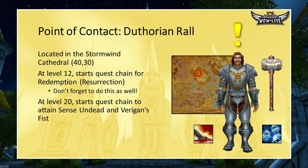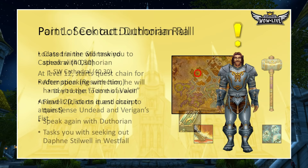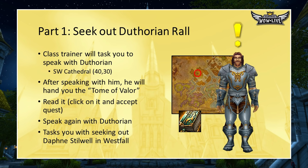Your point of contact is Duthorian Rahl, a Paladin located in the Cathedral in Stormwind at 40-30. You've probably already talked to him — at level 12 there's a class quest to speak with him that ends with you getting the Redemption resurrection spell. At level 20 your Paladin class trainer will send you back to Duthorian. He'll hand you a book called Atome of Valor; open your inventory, click it, accept the quest, and turn it right back in to Duthorian. He'll then send you to seek out Daphne Stilwell in Westfall.